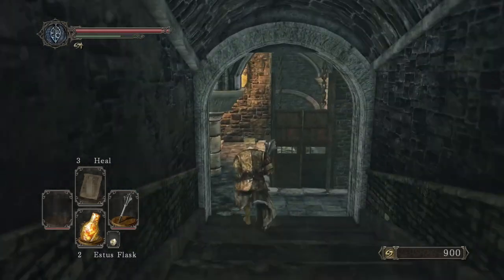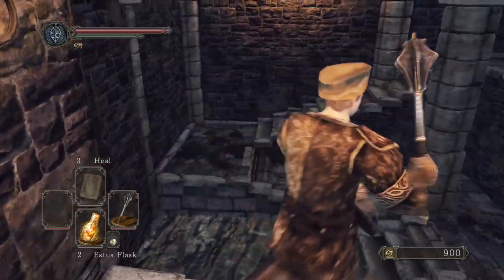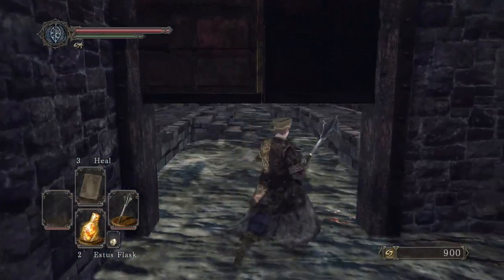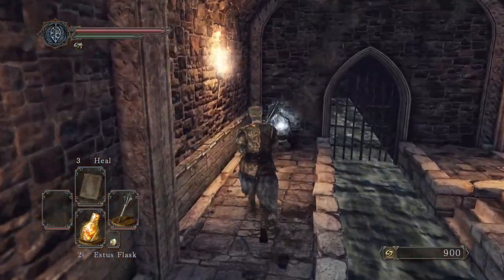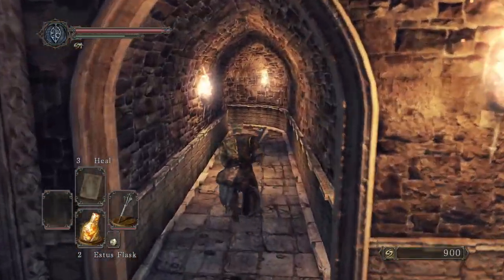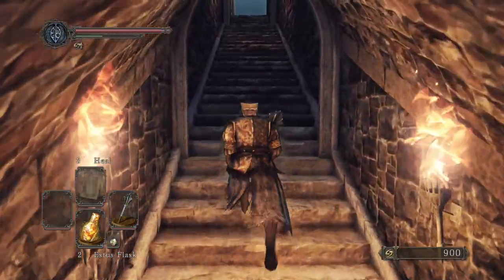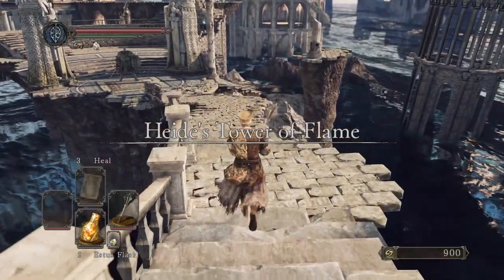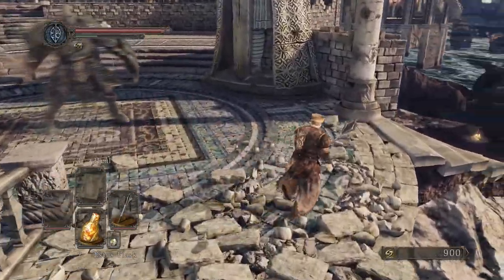By the way guys, I do fully remember where the hidden door is that I couldn't find in Lost Bastille. I realized when I said 'this is the elevator but we're gonna go tackle it from another direction' - that area right there is where the hidden door is. So in the next episode when we get back to the rest of the hexer build, we'll be taking that route for the hidden path. We'll also be taking out Belfry Luna.